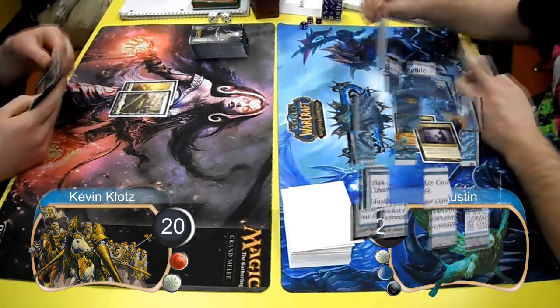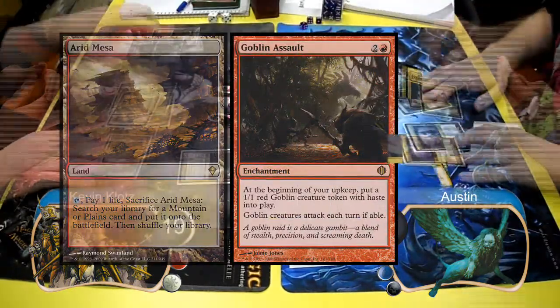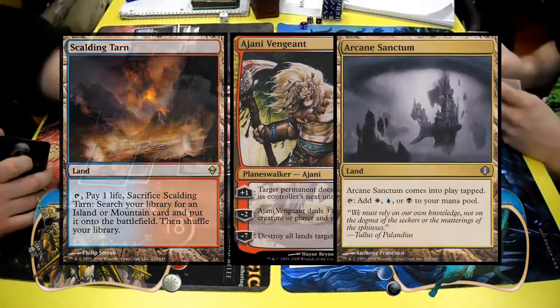The first spell of the game was a Curious Capsule by Austin, and then I followed it up by cracking an Arid Mesa and laying down my Goblin Assault. Austin used an Esper Charm to blow up my Goblin Assault, and then I cracked a Scalding Tarn and played an Ajani Vengeant to keep his Arcane Sanctum tapped down.